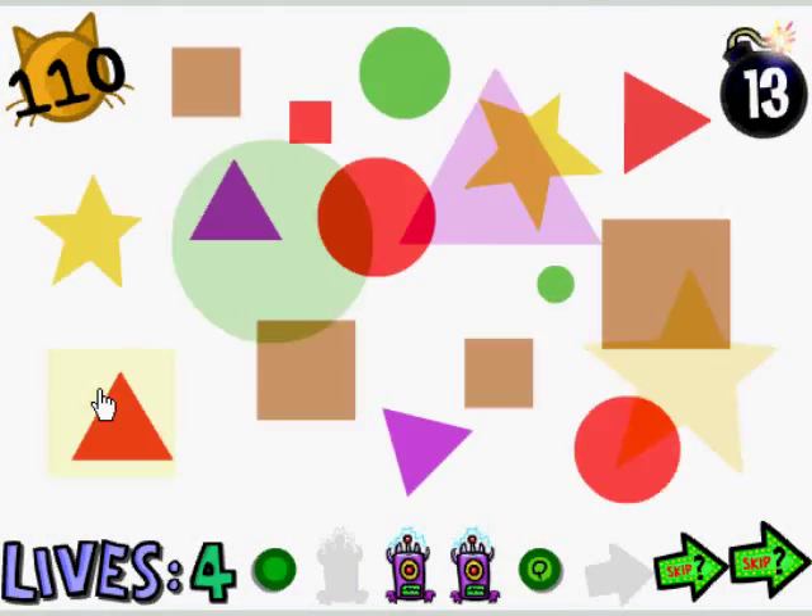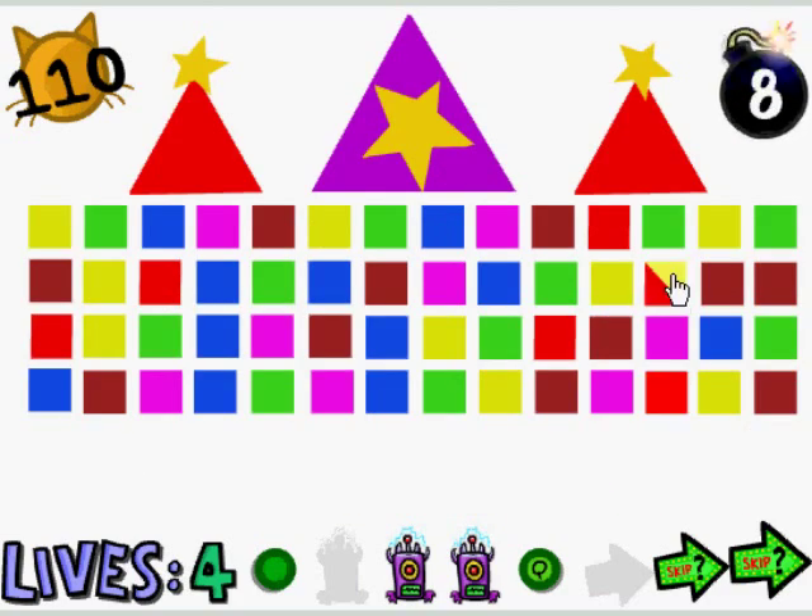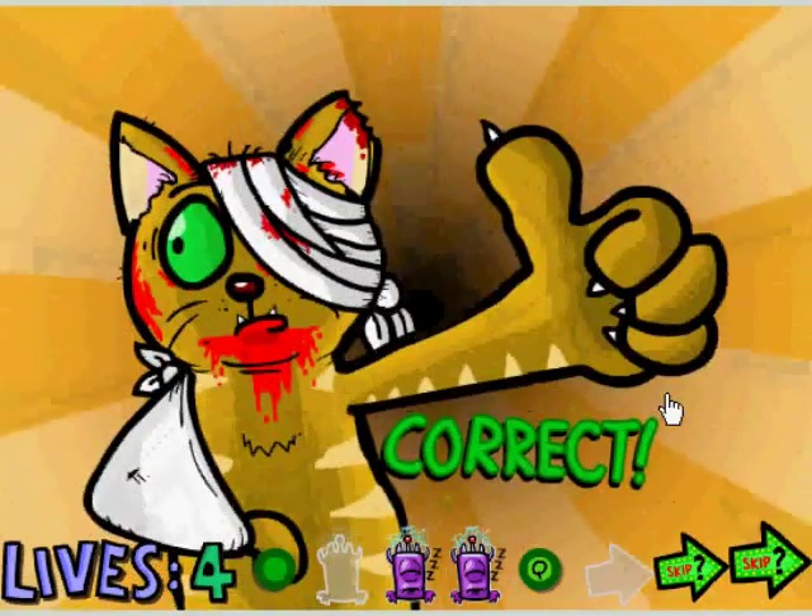Click the red square. This changes every time, but pretty much you just click the red square. There it is. Yay.